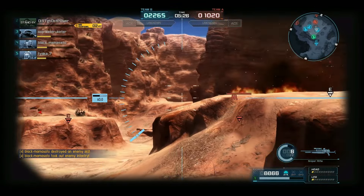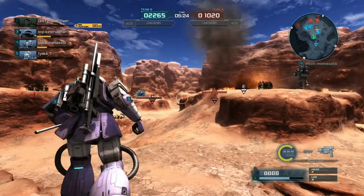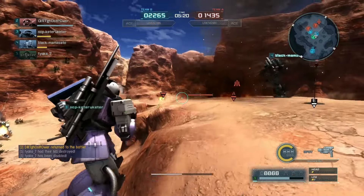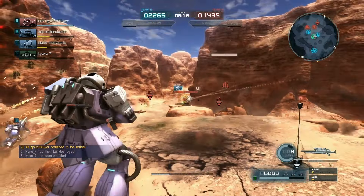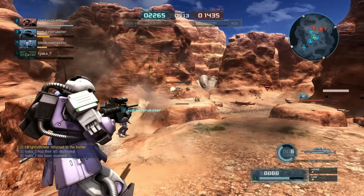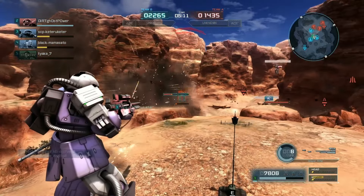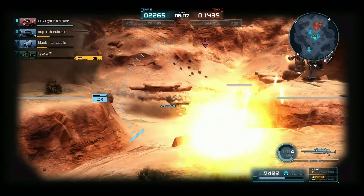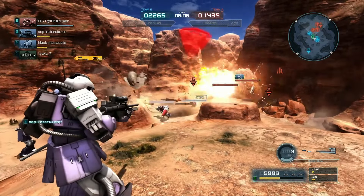One thing that throws me sometimes is that if you are in the process of switching weapons and you just hold the fire button to shoot as soon as possible, you will sometimes shoot at the ceiling or the floor depending on your animation for readying up. I don't think I do that in this round, but I've definitely done it lately — might have been with the early production Gelgug.